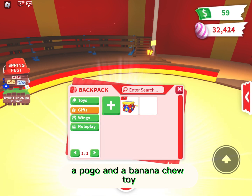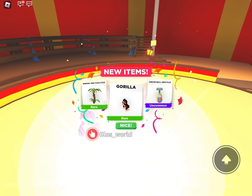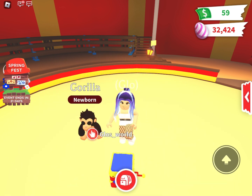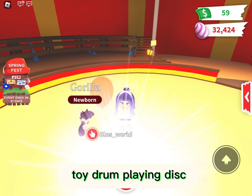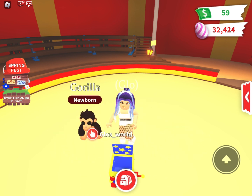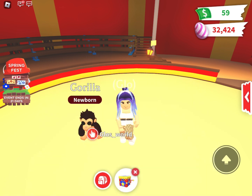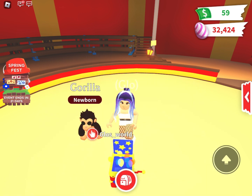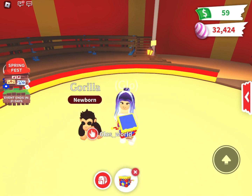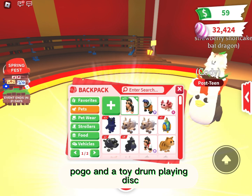A pogo and a banana chew toy, another pogo and a banana chew toy, then a pogo and a unicycle. Then a toy drum playing disc and a rolling pin, a toy drum playing disc and a pogo, a banana chew toy and a pogo. Last box — pogo and a toy drum playing disc.